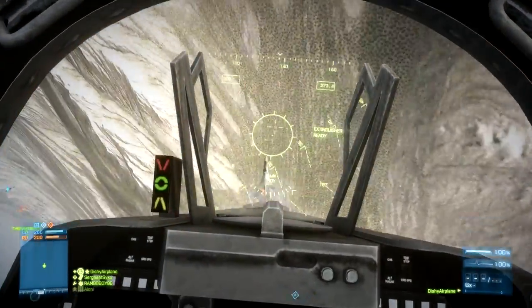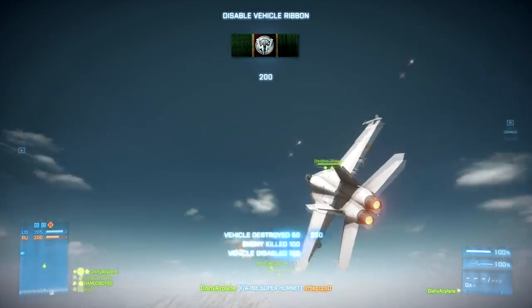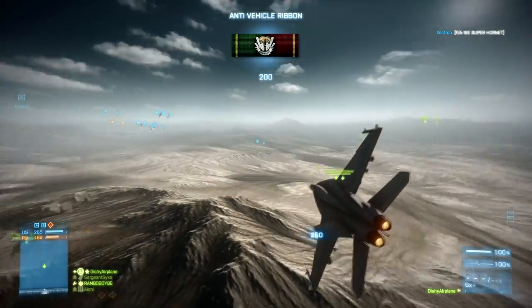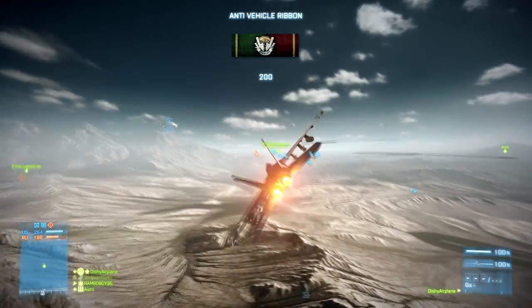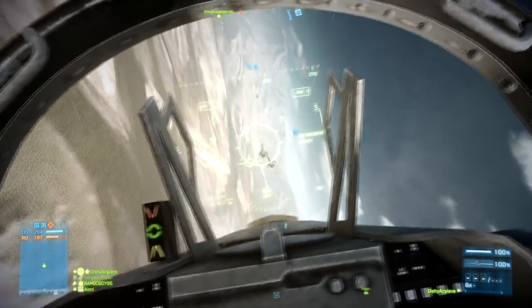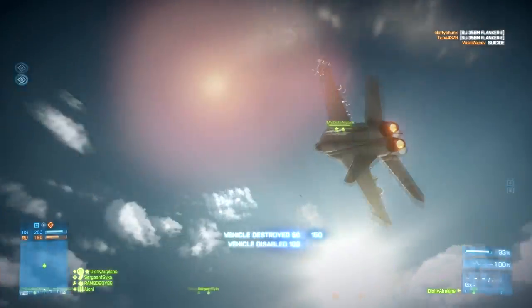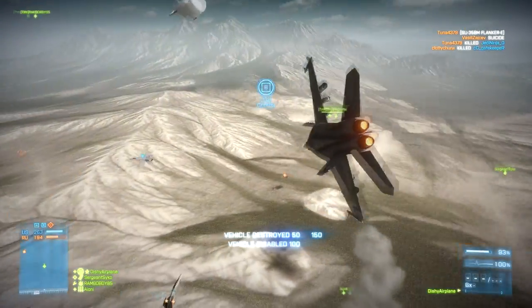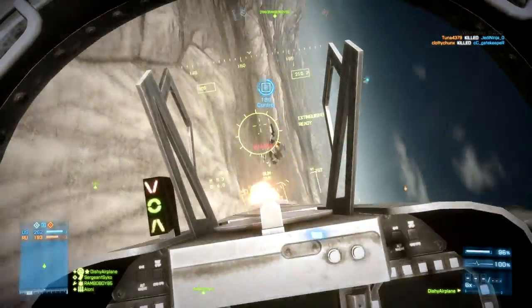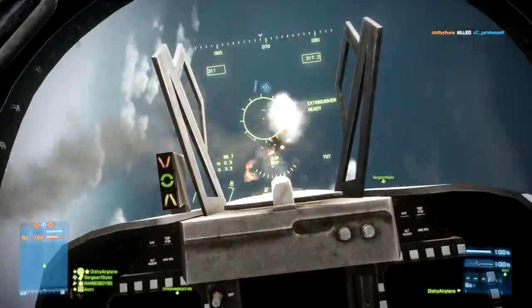First is the Javelin. Javelins will track you down till your death, till the time you're painted. Even if you use your ECM, they will keep circling around you and hit you the moment your ECM goes off. So the best way to avoid them is to fly really close to the ground — literally fly so close, just like you're kissing your girlfriend. Fly that close to the ground and just hope that the Javelin keeps circling and hits the ground while circling around you.